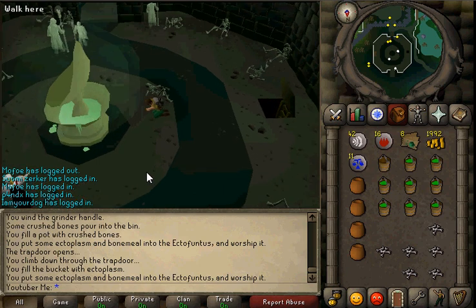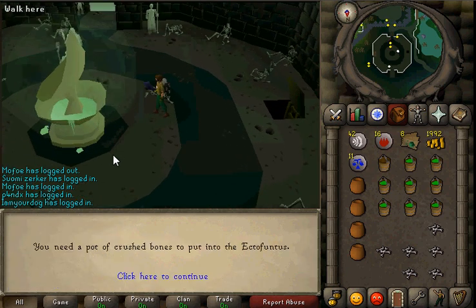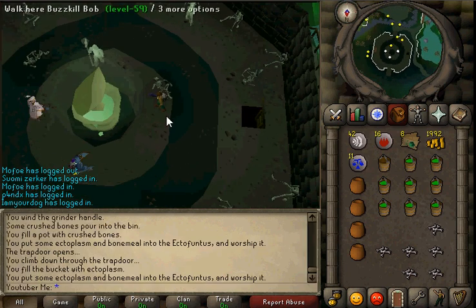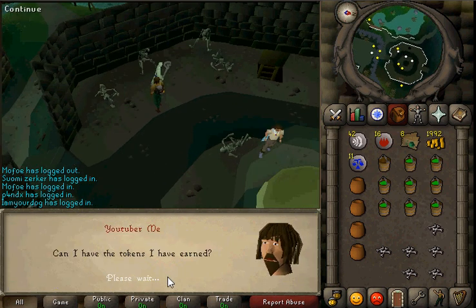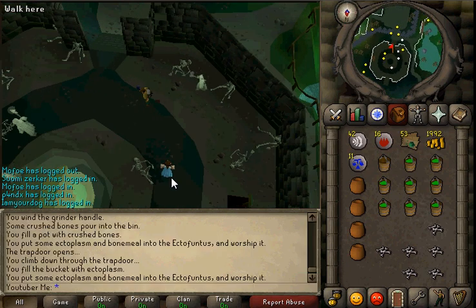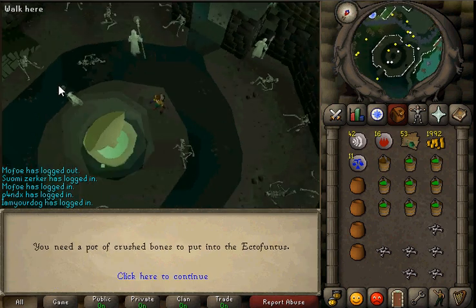Now that you have a bunch of buckets of slime, you're pretty much just gonna want to click this thing, and you're gonna get the ecto tokens. But to claim them, you're gonna have to talk to this guy, the ghost disciple. So how many tokens have I earned? He will give you 45, or whatever. I think each bone will give you 5, and dragon bones don't give you any more than anything else.